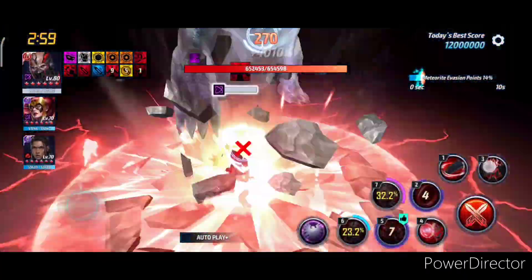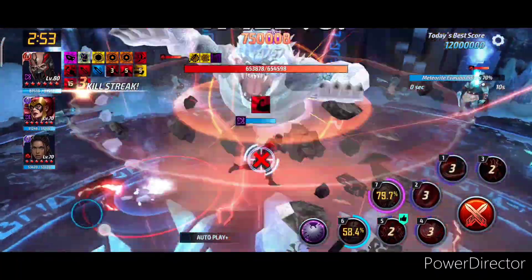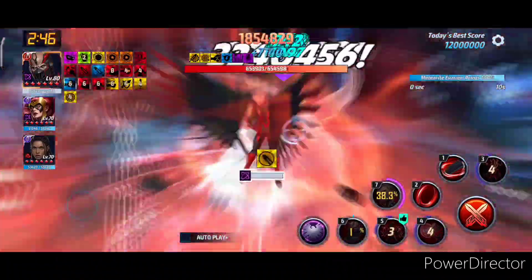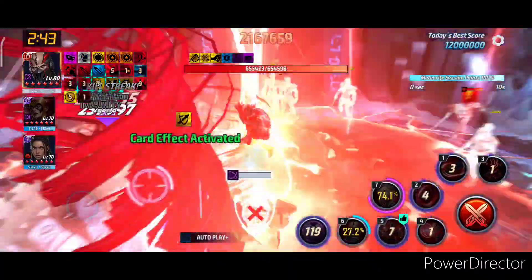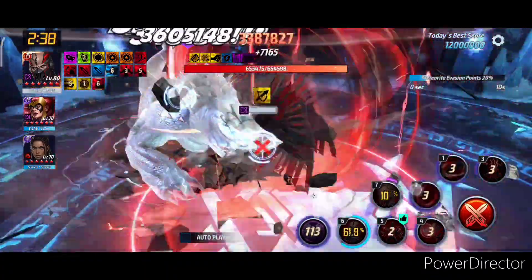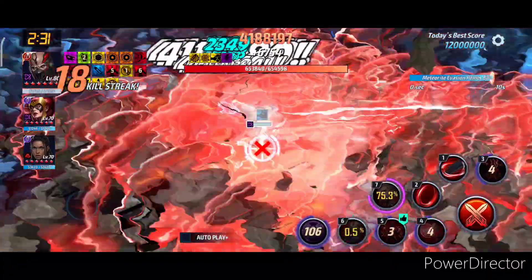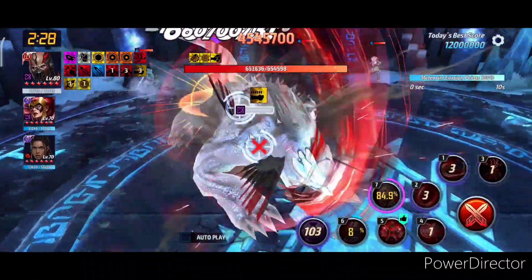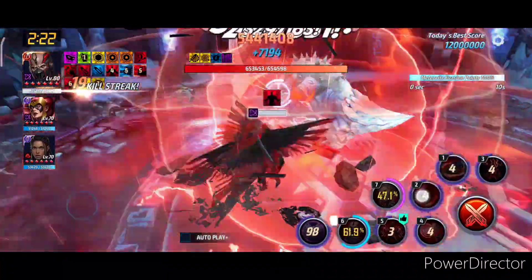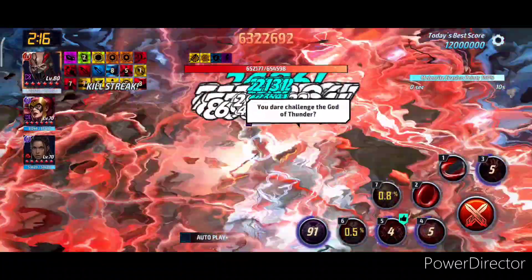Now let's go for tier 4 Black Bolt. 2 cancel 5, 3 cancel 4, then 1 cancel 2 — and then we start with 5 cancel tier 4, 4, 3 or 3, 4, tier 3 skill. This is very important: I already have 44% on the tier 4 skill charge-up just because I used it before the 3 and 4. That can make a big difference in your scores. The tier 4 skill is the main factor. We already have almost 5 million in less than 35 seconds, which is incredible — very few characters can actually do that.